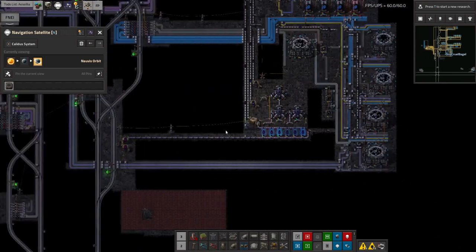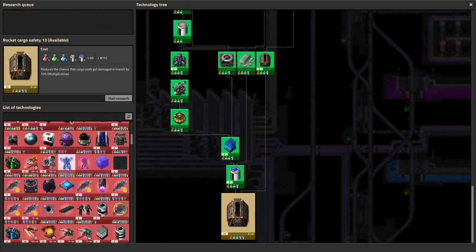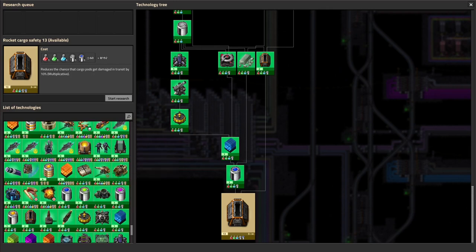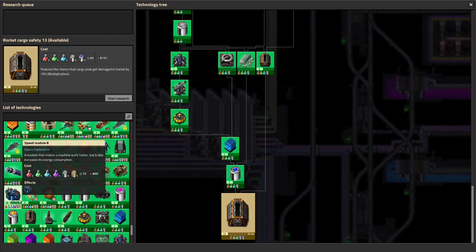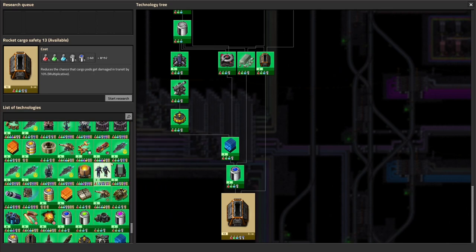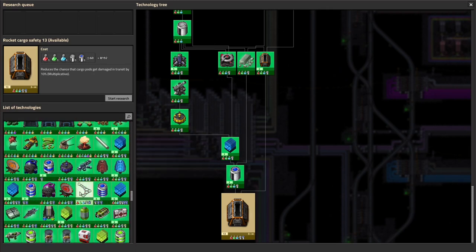Tier 4 space astro science is now being produced, and that's meant I've been able to get through quite a lot more research. There's a load of stuff available now and I've been picking off things that require tier 4, like heavy assembly and speed modules. I'm getting to the point where I'm able to do some of the more advanced research, including advanced spaceship research and generally the stuff that requires tier 4 sciences to get done.